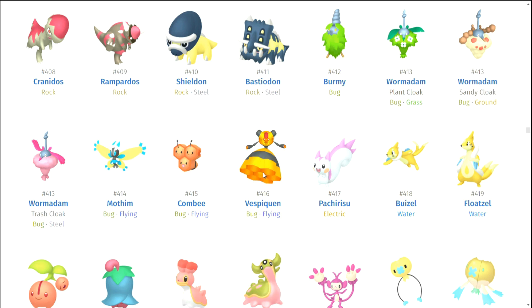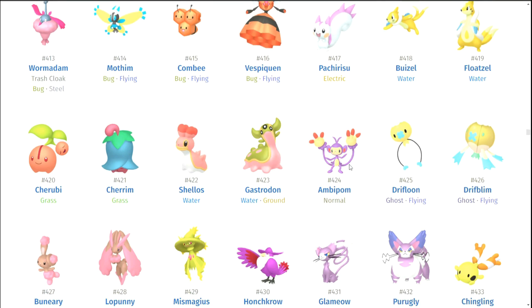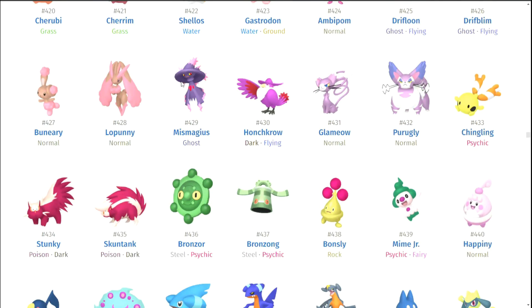Combee and Vespiquen could look better. Pachirisu — no. Buizel and Floatzel. Cherubi and Cherrim. Shellos and Gastrodon. Ambipom. Drifbloon and Drifblim — the really bright blue they go for, I do like how extreme they look. It really looks like they were like, 'All right, let's just throw whatever at the wall and see what sticks.' I appreciate they're just not pale versions of the regular ones. If you get a shiny Drifbloon or Drifblim you look like you actually found a legitimate shiny Pokemon. They are pretty cool.